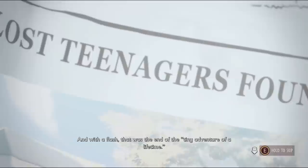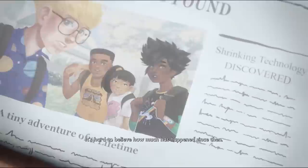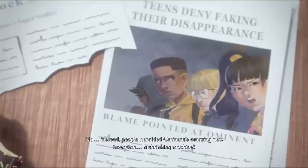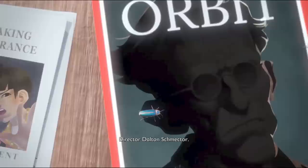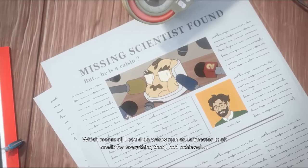And with a flash, that was the end of the tiny adventure of a lifetime — at least that's what the local papers called it. Pete, Max, Willow, and Hoops tried to tell everyone what had happened, but without evidence, no one believed them. Instead, people heralded Ominent's amazing new invention — a shrinking machine — and everyone learned the name of the one behind it all: Director Dalton Schmecter. The world found out about Wendell and the raisining, and he had to disappear and hide away, which meant all he could do was watch as Schmecter took credit for everything he had achieved.